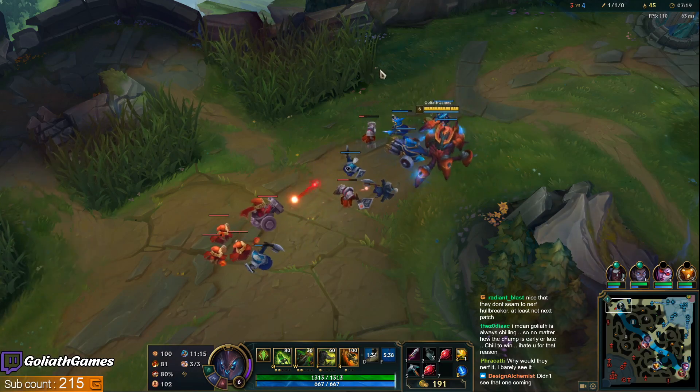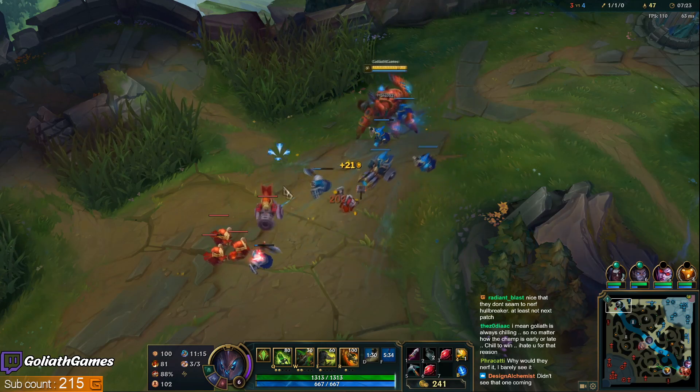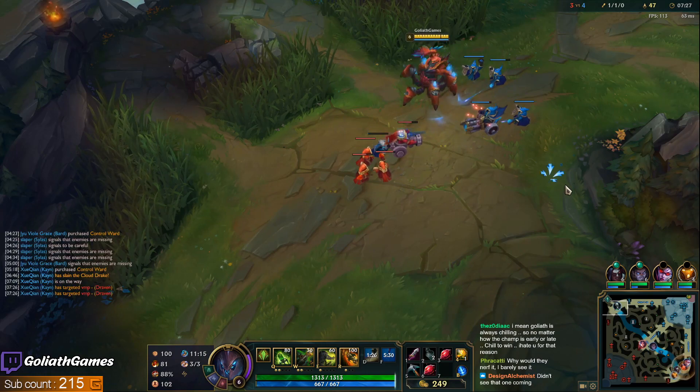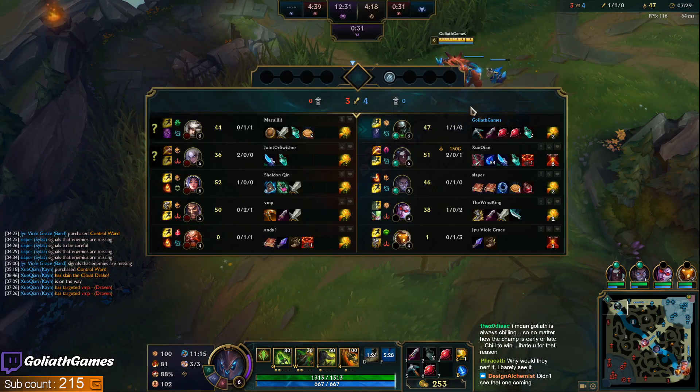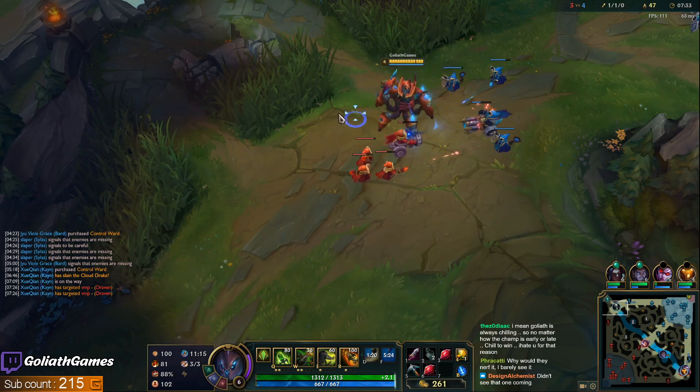The problem with playing against Camille — if you get ganked, you can't really run. She just dashes onto you from so far and then traps you. It's actually so easy to gank for Camille.